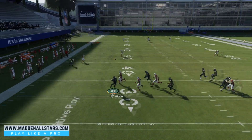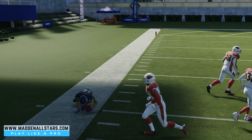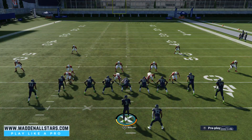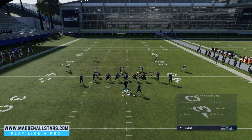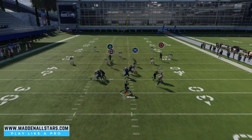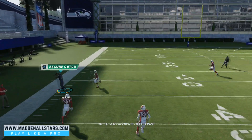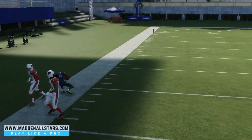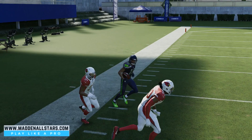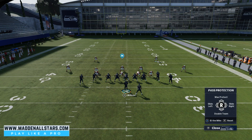Look at this — we get the double team, roll out, and we have three reads: the X receiver coming across, the middle read, and the deep read. It's a three-route flood on the left side. We could also stay in the pocket depending on the coverage. This time we get the block — triangle is wide open! With a faster wide receiver going deep you can hit him for almost a one-play touchdown. It's a nice little money play.